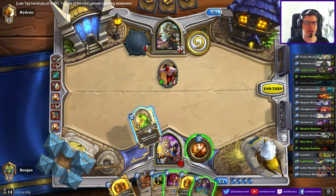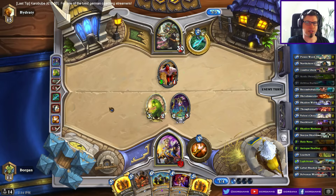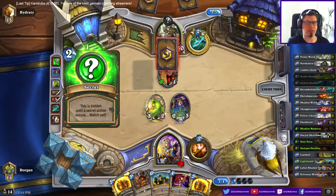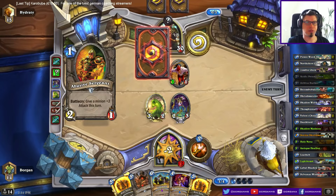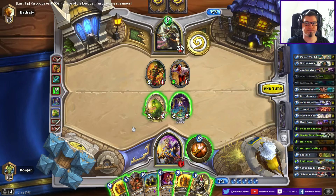I guess I can throw down this. I have the Healbot and two Holy Novas. I think I don't have to care too much about my health total right now. The second I draw Deathlord it should be alright anyways. Abusive? He targets here — what else would he have targeted?